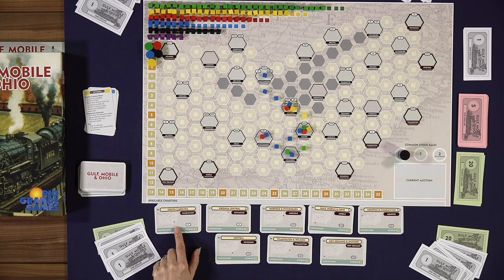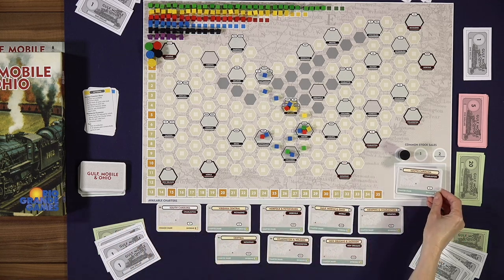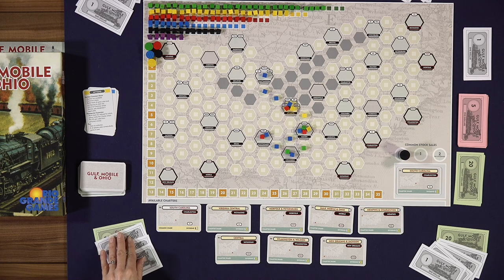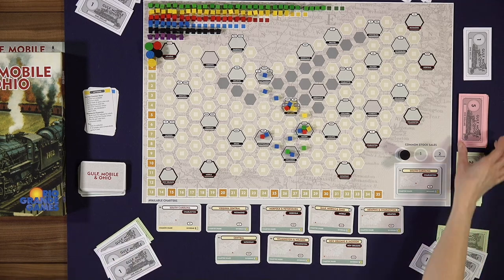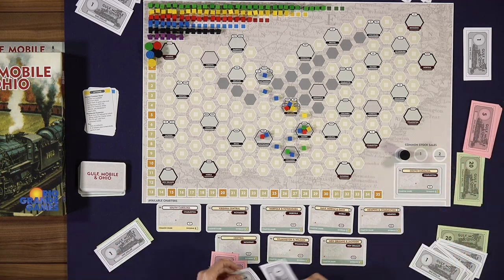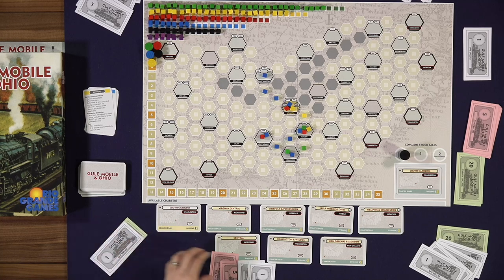The game starts out with an auction of a very particular railroad — the Southern, which starts in Charleston, the original railroad that started around 1830. The South Carolina must be auctioned on the very first turn of the game. It's essentially a standard round-robin auction where everybody has to bid or drop out. The winner takes the money they bid — say $12 — and uses that money to build track. Each track cube costs $3 to play on the board.